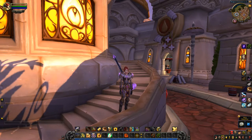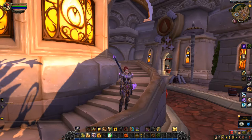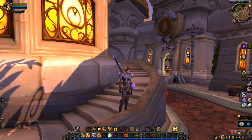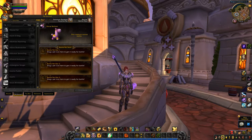Hey guys, here I am on the PTR and wanted to welcome you to the latest edition of Raiding with Leashes 6: Pets of Pandaria. This time we'll be heading into Mogu'shan Vaults, Terrace of Endless Spring, and Heart of Fear. Let's check out the journal.